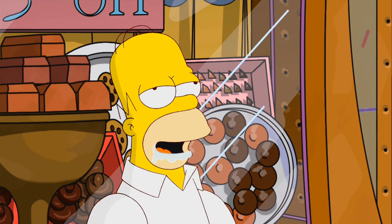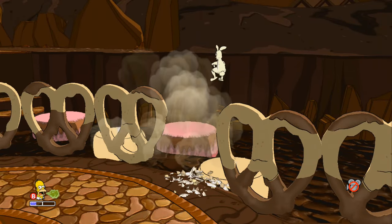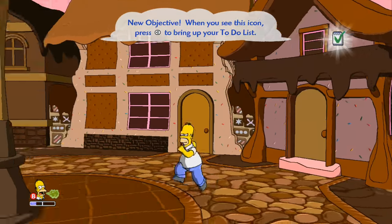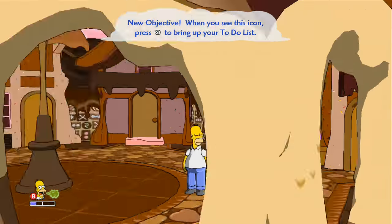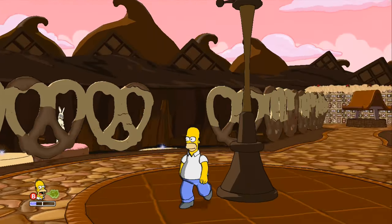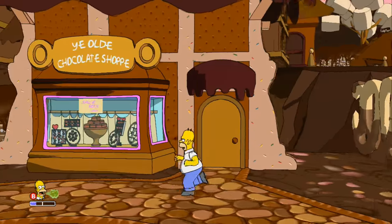Mmm, McNuggies. Homer, could you be craving my chocolate ass? It's like super cel-shaded because it's Homer's dream. It captures the show pretty well with the cel-shading. It's not as good as Simpsons Hit and Run, which I had for GameCube but sold because I was a dumb kid.